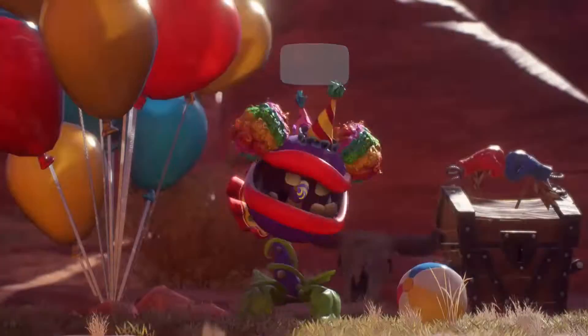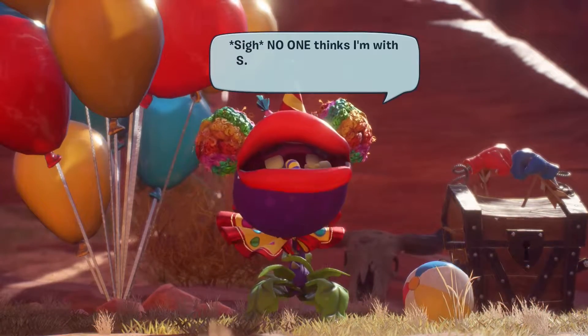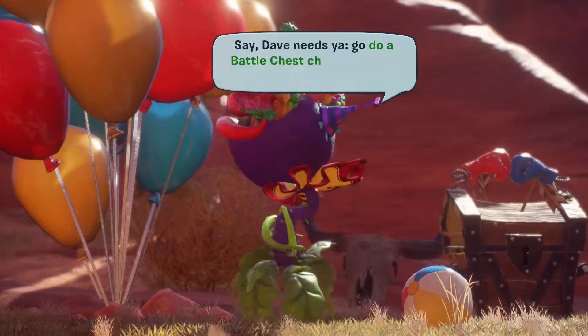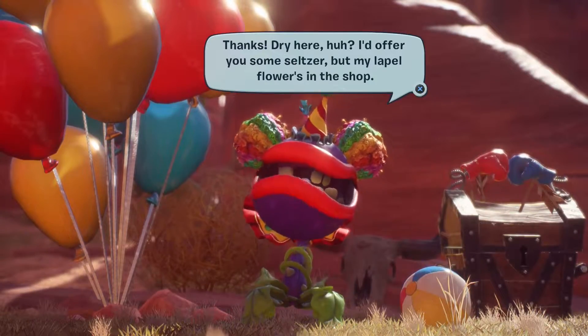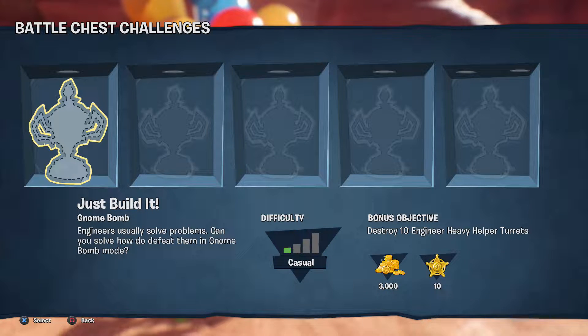Bingo Bongo says: 'Good to see you again. Can I ask you something — has anyone mistaken you for a rodeo clown? No one thinks I'm with STM tracking battles all over Neighborville, even here. Dave needs you — go to a battle chest challenge, beat them all, and I'll reward you.' There are five different challenges: one on crazy difficulty, one on hard, two on normal, and one on casual. We'll start with the casual one — it's a gnome bomb challenge featuring engineers, with a bonus objective to destroy 10 engineer heavy helper turrets.